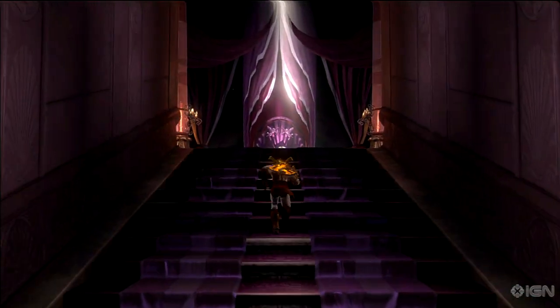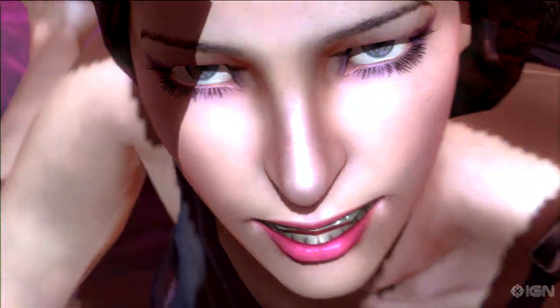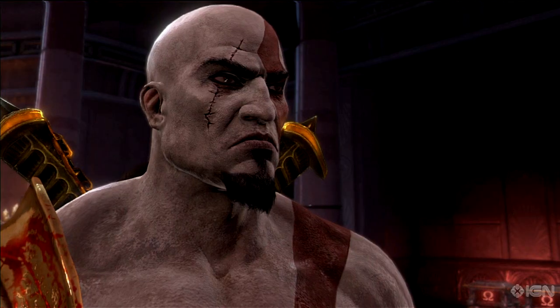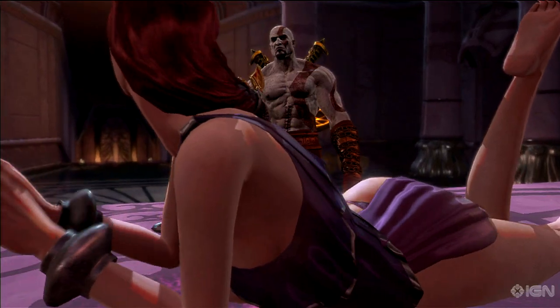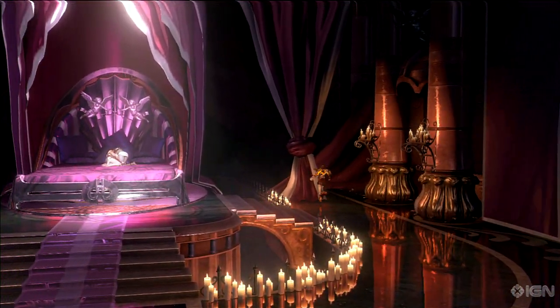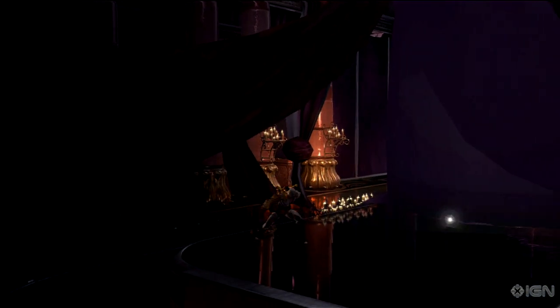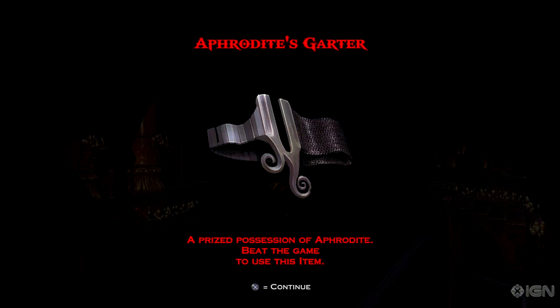The seventh possession is probably my personal favorite: Aphrodite's garter. Once you're in Aphrodite's chamber, you'll be given the option for a little R&R with the goddess herself. Before you approach the bed, search the rear side of the room, just to the left of these candles. There's a secret platform behind the bed, so double jump and float over to it. This item will let you continue to use Athena's blades.